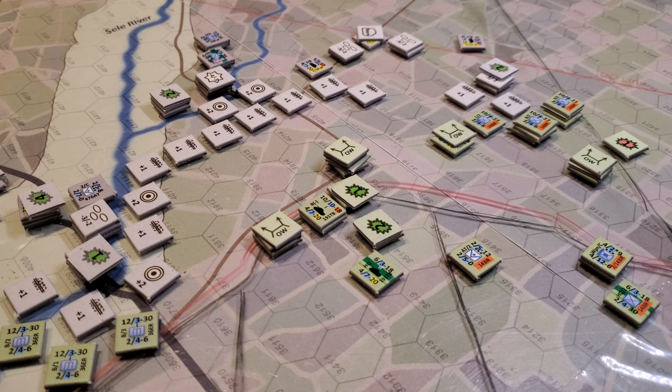We've got about 100 counters on the board here and it's early in the battle. The counter count is going to double or triple. We'll put two, three more regiments for the Americans on — four if you count the paras — and easily another hundred German counters. At that point you're looking at an extended amount of time to play a turn.